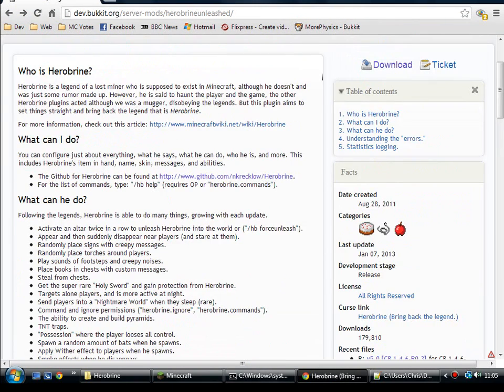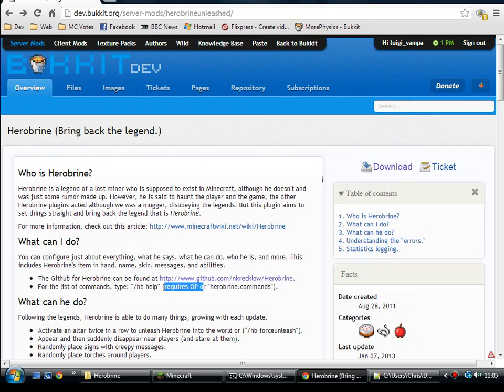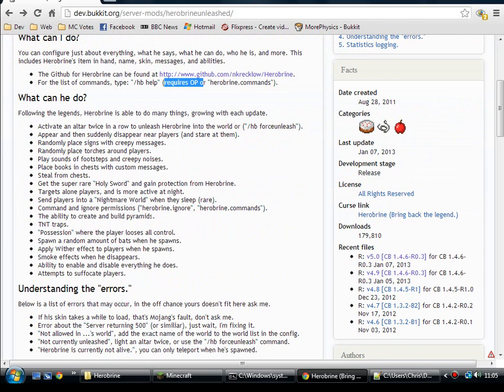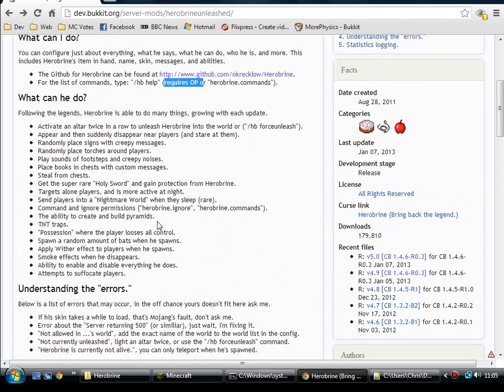I'm sure there must be permissions. There we go — Herobrine commands. There's your permission node for using the commands, and as with most of them, they default to op. And that's it. Good work, SteakSauce — it's nice to have them back. YouTube, have a nice day. I shall chat with you again. See you later.